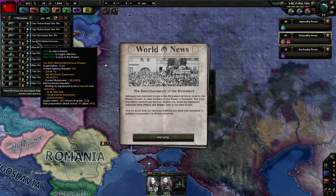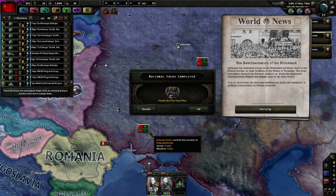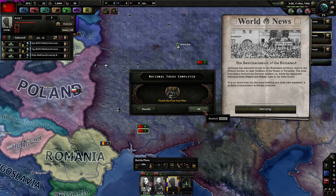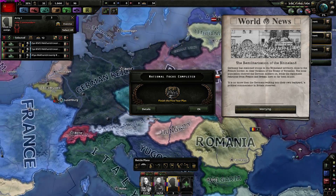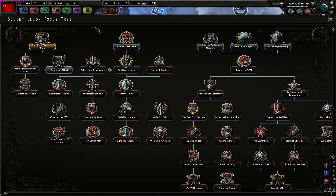Let's select these units - I think four, actually only three. Create a new army with these. We've finished the Five-Year Plan and Germany has remilitarized the Rhineland. Let's pause and select a new focus. I want the extra research slot but I need factories as well - I need everything. I'll go for the Armament Effort.